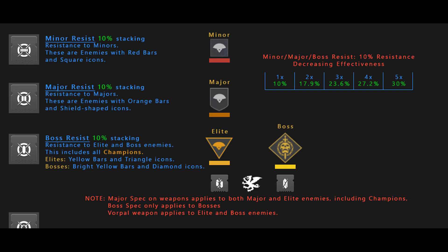Concussive Dampener works the best when stacking because it does not have these diminishing returns. Because of this, I would not run more than 3 of the same minor, major, or boss resist. If anything, I would run more Concussive Dampeners.